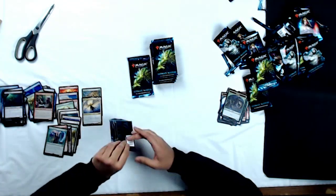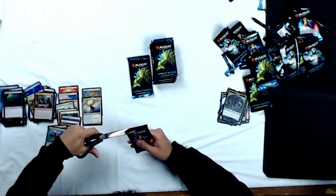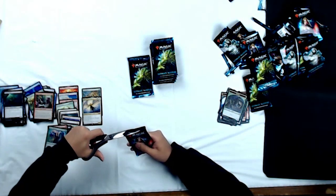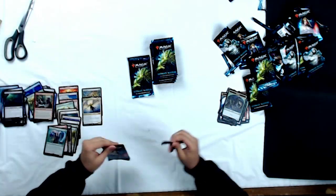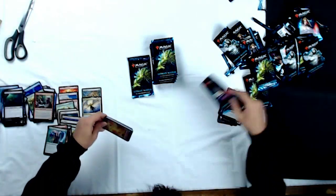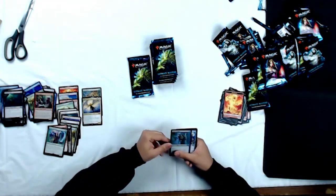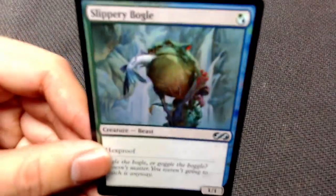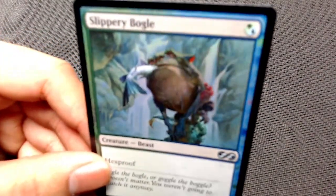Let's move on to another Lily pack. So far I pulled that Tarmogoyf from a Karn pack, so I think Karn has some pretty good packs. But let's see what this Lily pack has. Elemental token, Foil Slippery Bogle — you Bogles players should be excited for that. I see Rich raising up his hand in the background — he's a monster.